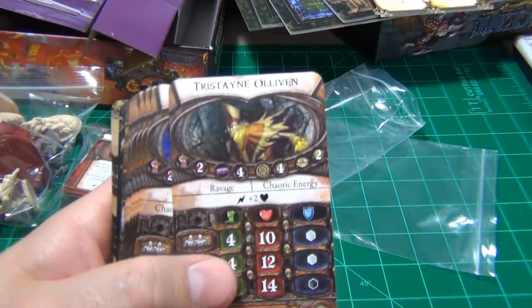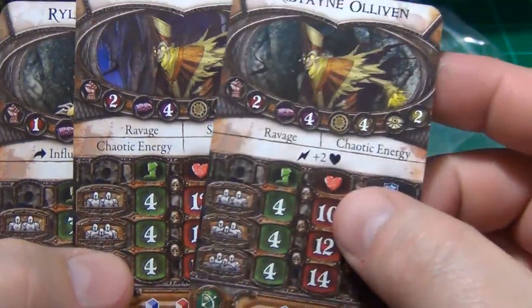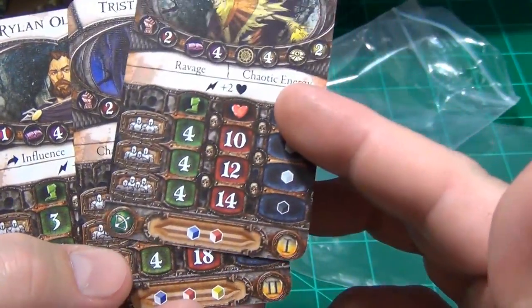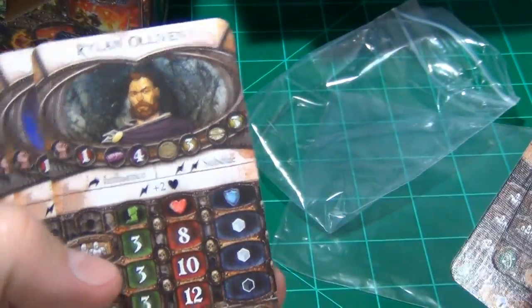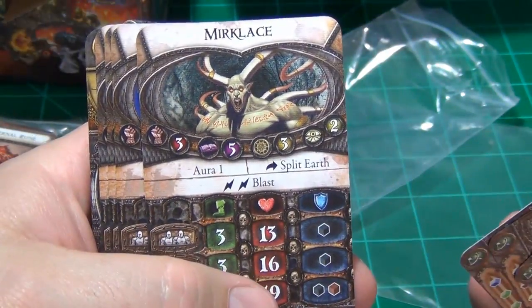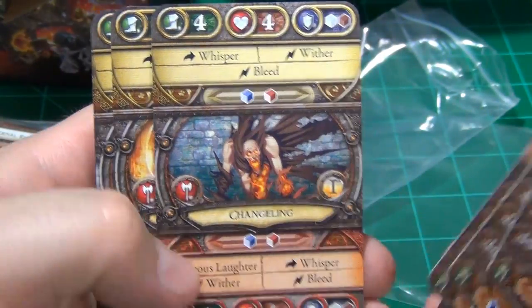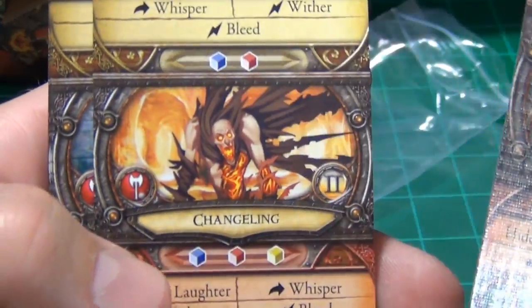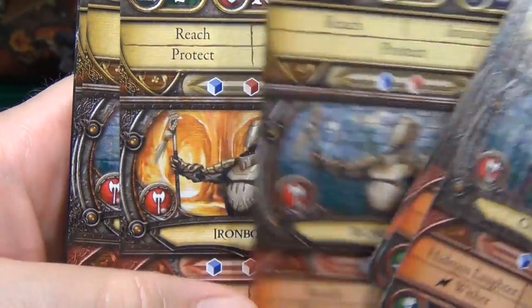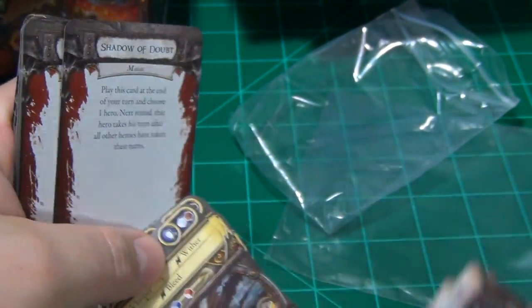You're going to have cards for the lieutenants — the different powered versions — like the first half power, and as they grow stronger you go to the second card. We have Rylan Olliven, Merick Farrow, and Verminous. Then you go into the regular monsters: we have a changeling, a rat swarm, an iron bound that looks like some sort of golem, and an infernal hulk. Those look to be your new monsters.